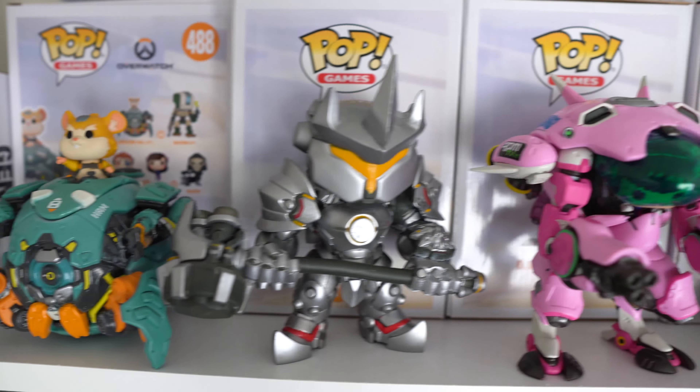We've got Reinhardt, we've got D.Va in her mech, we've got Orisa, we've got the Halloween Roadhog which is really really cool — that's one of my favorites. We've got normal Roadhog, also one of my favorites. We've got Winston — he was from the original set of Overwatch pops, the first ones to come out. Then we've got Bastion, an EB exclusive Orisa skin that I don't really like, Bob — 'Bob, do something!' — and then my favorite tank: the Reinhardt glow-in-the-dark Funko Fall Convention 2018 exclusive. That is one of my favorite tank pops.